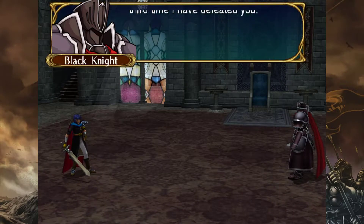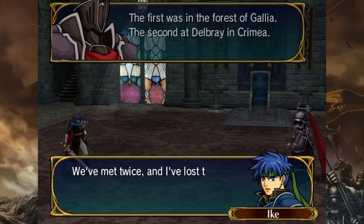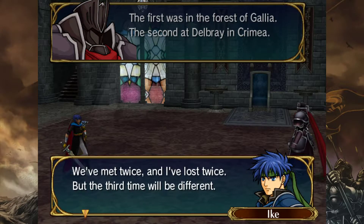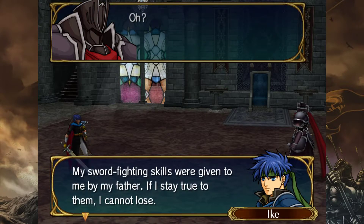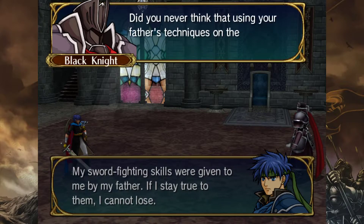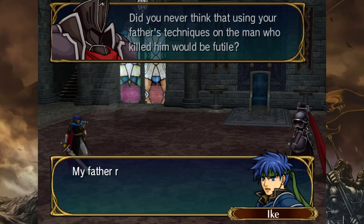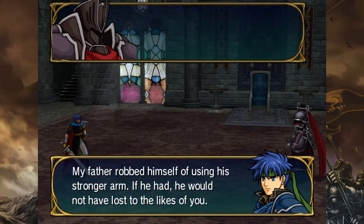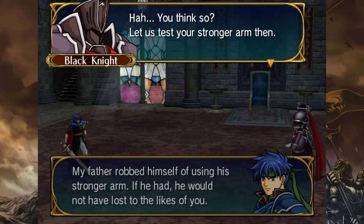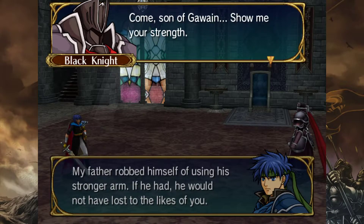In-game dialogue: 'This will be the third time I've defeated you,' he says. 'First in Gallia, second at Delbrae.' Ike responds: 'Third time will be different. If I stay true to my father's sword skills, I can't lose.' The Black Knight replies: 'My father robbed himself of using his stronger arm. If he had, he would not have lost to the likes of you.' 'Let us test your stronger arm then.' 'Show me your strength.'